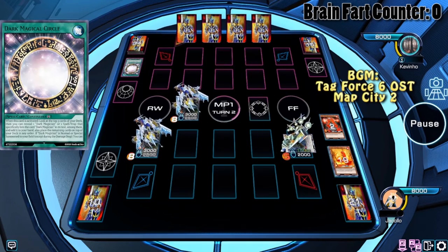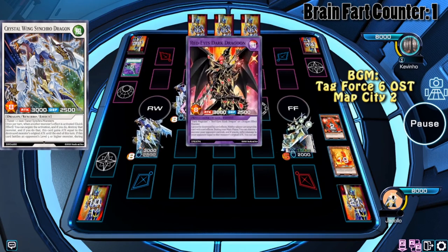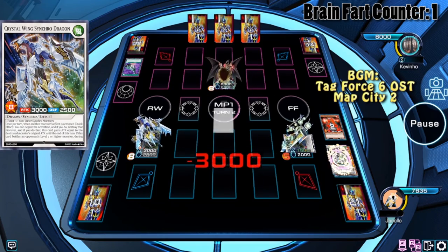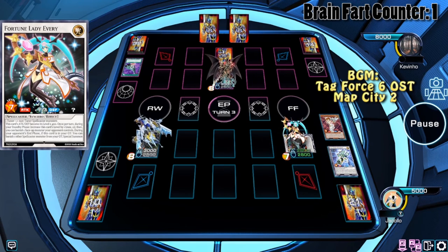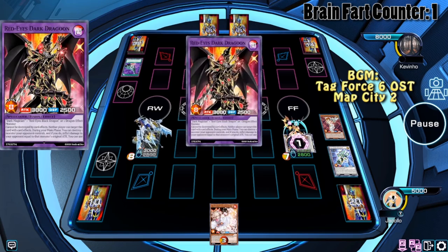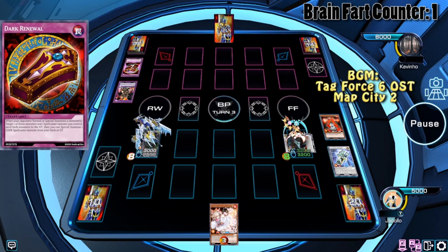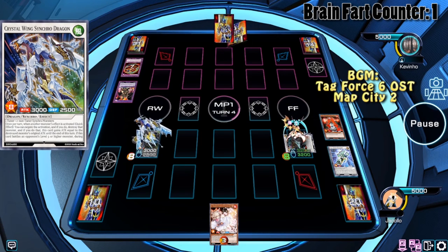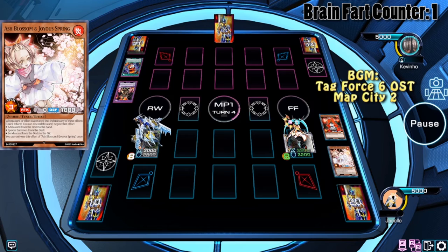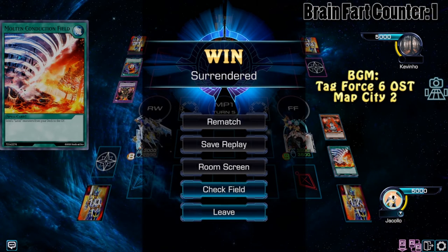Whatever happens, we're able to summon back that Everi. So even though our opponent summoned Dragun, we bring back Everi. Everi's effect triggers and the opponent tries to negate it, but we have Crystal Wing. Since Everi doesn't target, that Dragun is banished. The opponent is pretty much done — he tried to activate another Red-Eyes Fusion, but we were able to Ash it. Everi boosts her level again, we activate Conduction Field just because, and the opponent scoops.